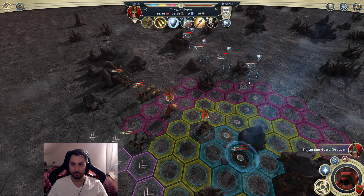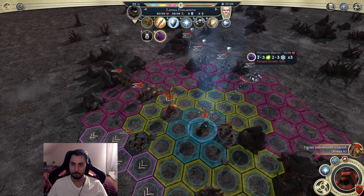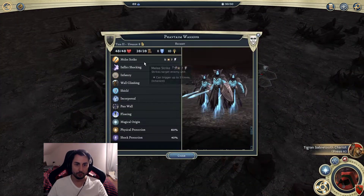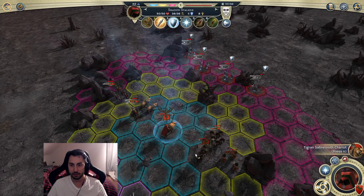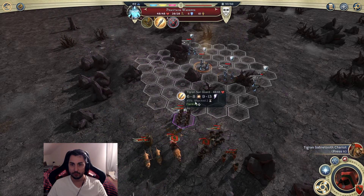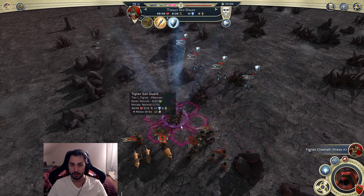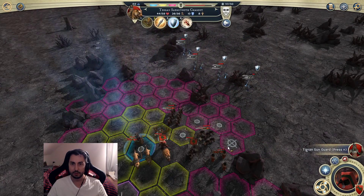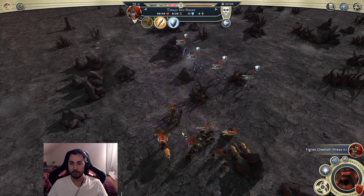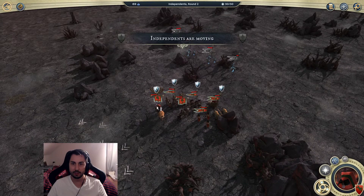This Mystic is going to be really important for dealing damage. As you can see it already deals a pretty decent amount of damage. I kind of want my Cheetah to be taking the brunt of the damage. I'll keep some units here as a buffer - you attack this guy, you attack this guy, and you'll probably attack the Mystic actually.